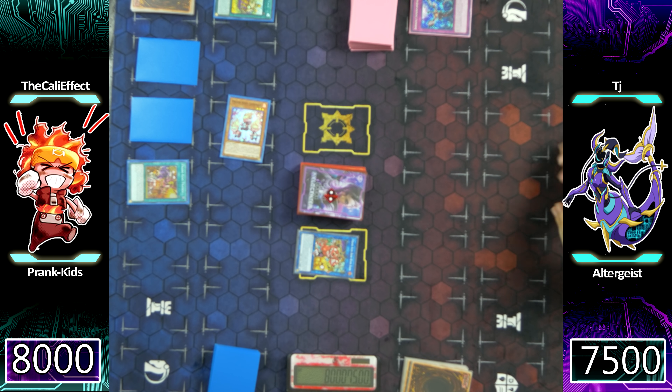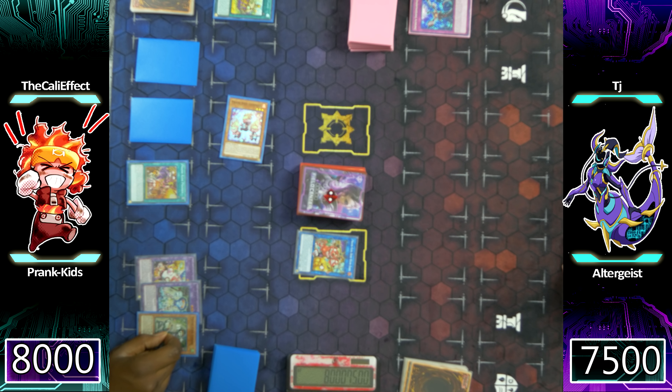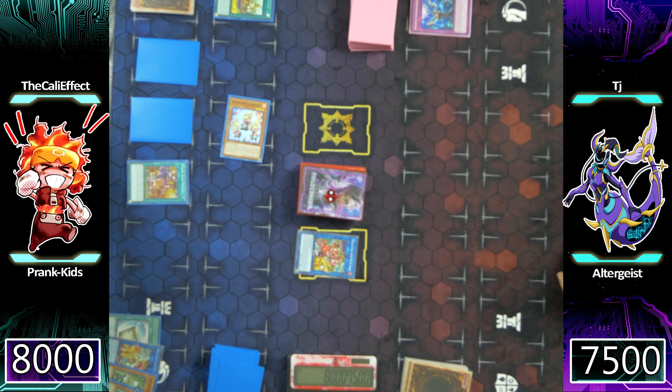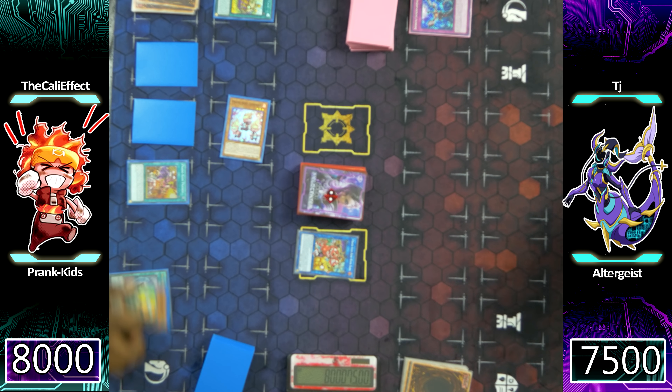I'm going to go ahead and pass it back to TJ, setting up with two additional cards face down. I still have to perform this combo sequence correctly. During the end phase, I'll resolve Prankids Plan, shoveling Weather Washer, Rocket, and Lampsies into my deck to draw an additional card — or I'll leave my graveyard as it is, because Altergeist Mullisique can be devastating. I need five Prankids cards in the graveyard to reduce its effect to zero. This deck actually has so many counters against so many meta decks — it's amazing to see a deck this well built against the meta, even in its infancy.